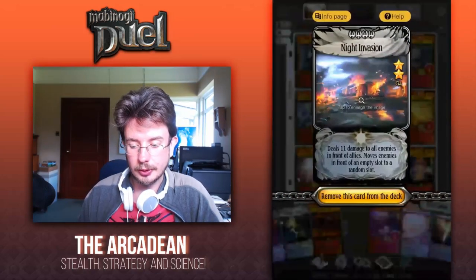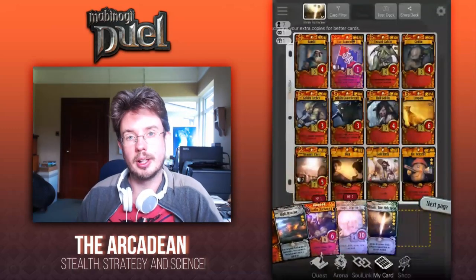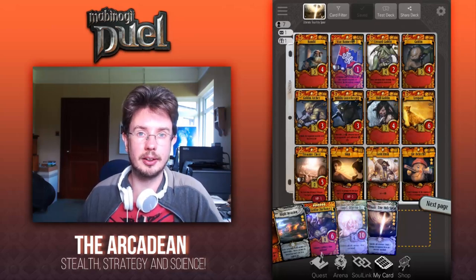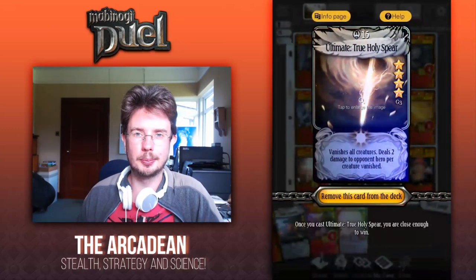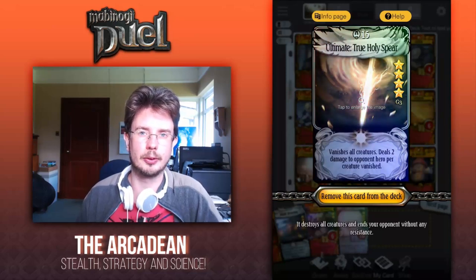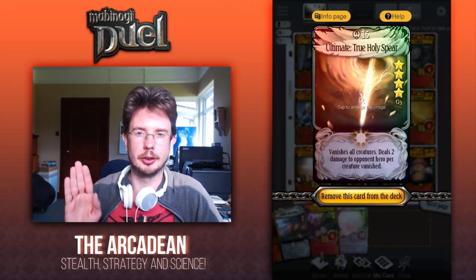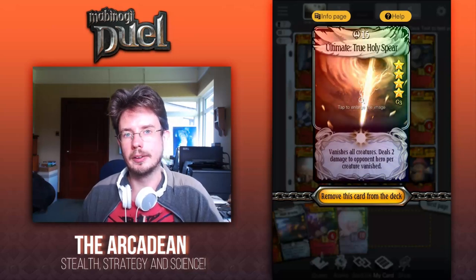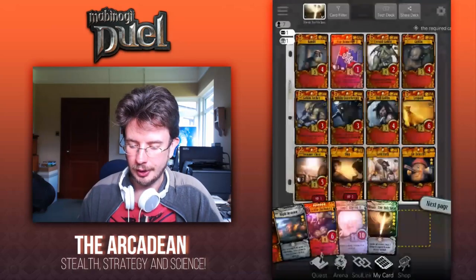Night Invasion you could theoretically replace, but it's very useful for clearing creatures from in front of the summoned minions from the Goblin Chieftain. Goblin Chieftain plus one and Orperia minus one you absolutely need to keep. If you're on a budget you can replace them with their normal variants — just be aware it won't be as effective. The Ultimate True Holy Spear you can replace if you like — I use it predominantly for masking, but it can also be very useful if you're going up against an Ultimate user and they flood the field. It's Vanish, not a kill, so if they're using tricky cards like White now, it just negates her ability because it doesn't count as killing.